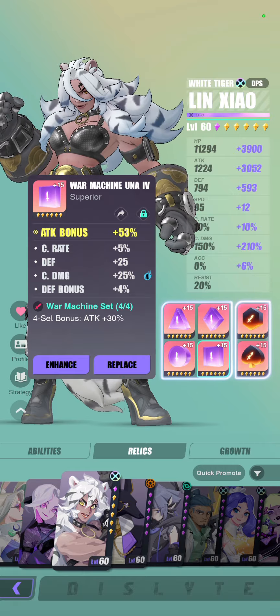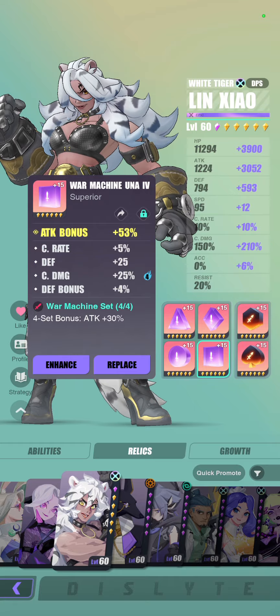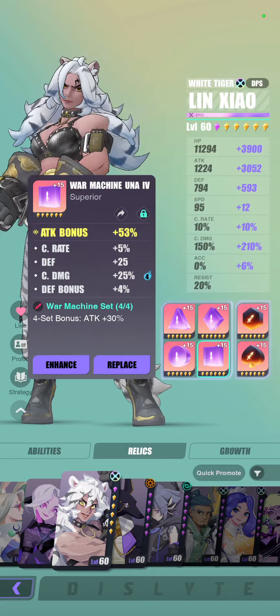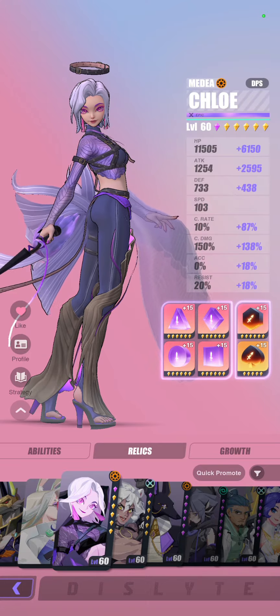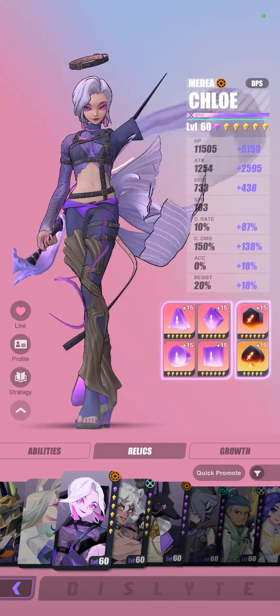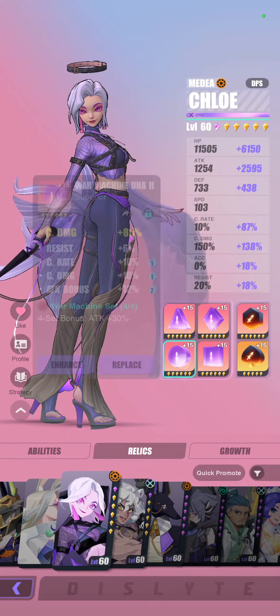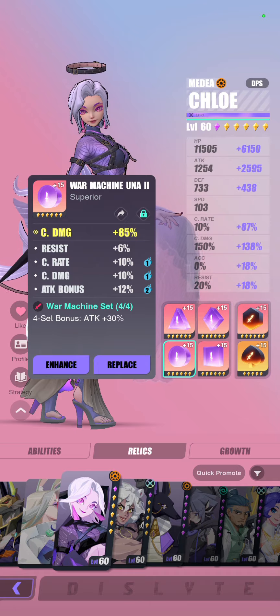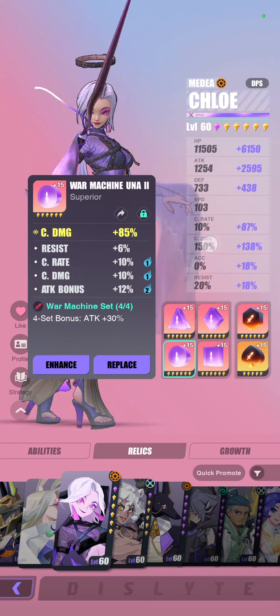That's the gist of how I like to calculate stats, but it actually goes a lot deeper — I'll talk more about valuing relics based on stats you already have in another video. Also, I haven't discussed whether your relics are good enough to maintain a reliable crit rate of at least 70%. If you're a newer player or haven't been grinding much, it may still be reasonable to run crit rate as your main stat, because that gives you a huge head start to reach that additional 50% damage from landing free crits.